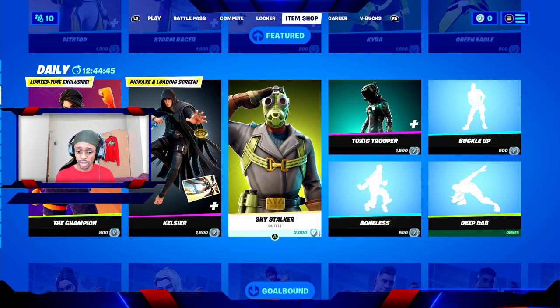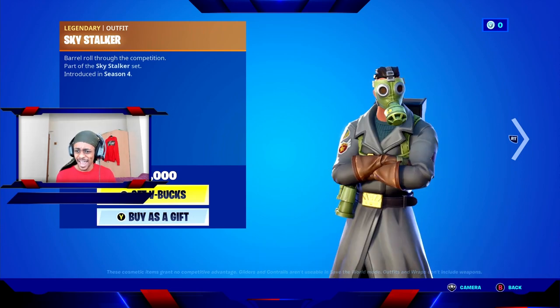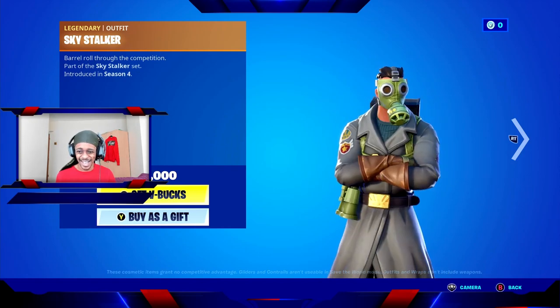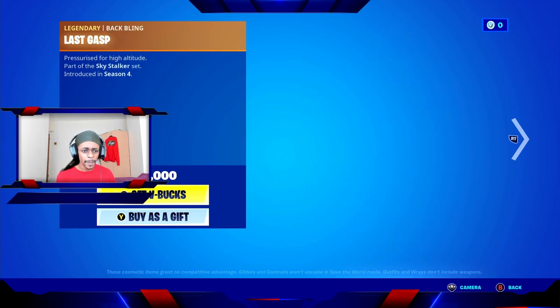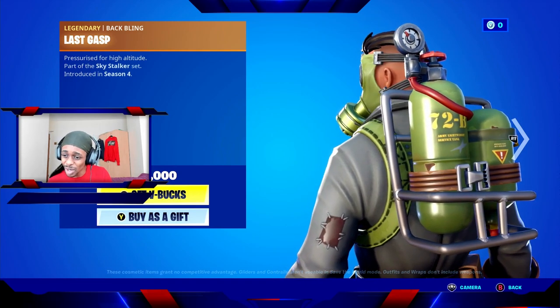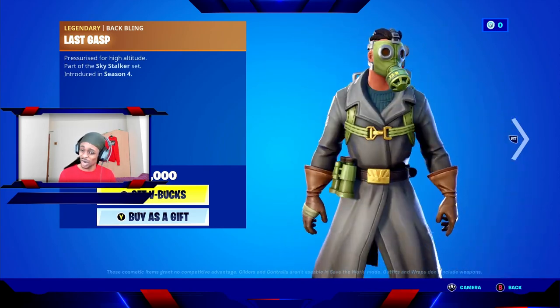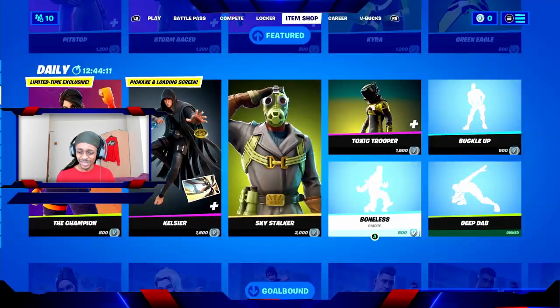Moving along, we have the Sky Stalker. Now the Sky Stalker looks a little bit like an Apex Legends character, and you can see it has a gas mask — World War II inspired — and on the skin it reads '72B Lightweight Army Service Tank,' so it's very army inspired.